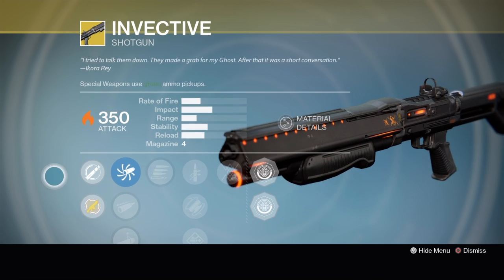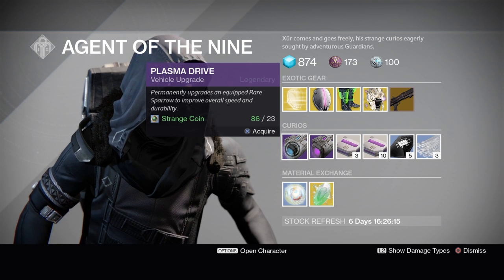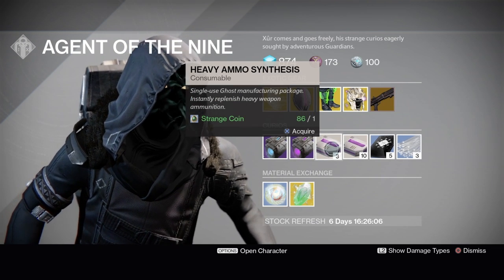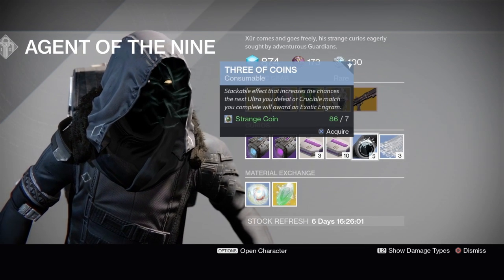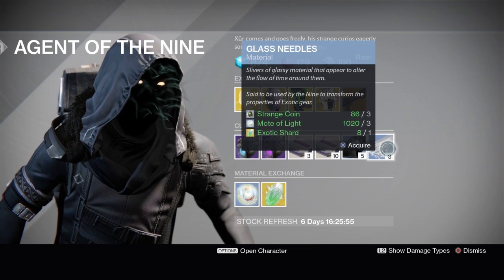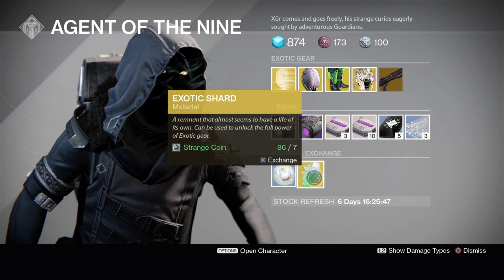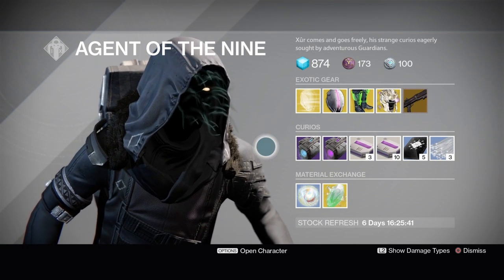For consumables this week, we have the Plasma Drive and the Void Drive to upgrade rare sparrows to Legendary. We have Heavy Ammo Synthesis — a three-stack for one Strange Coin and a ten-stack for three Strange Coins. Three of Coins: a five-stack for seven Strange Coins. Glass Needles: a three-stack for three Strange Coins, three Motes of Light, and one Exotic Shard. For material exchange, you can get a Mote of Light for two Strange Coins or an Exotic Shard for seven.